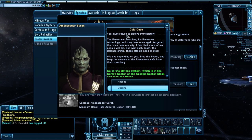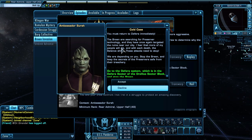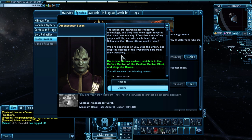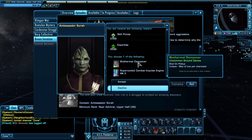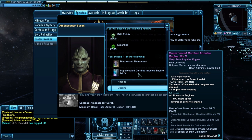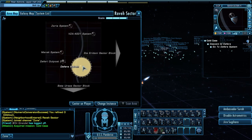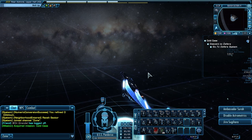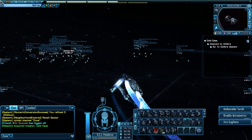Here's Ambassador Sura: 'You must return to Nefera immediately. The Breen are searching for preserver technology and have once again targeted the ruins near our city. I fear more of my people will die. Stop the Breen and keep the secrets of the preserver safe from their treachery.' We get a biothermal dampener or the supercooled combat impulse engine as rewards. We'll talk about those at the end of the mission. Let's race to Defera and stop the Breen from messing with the Deferi.